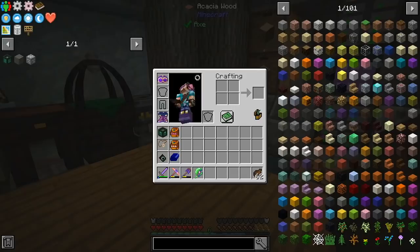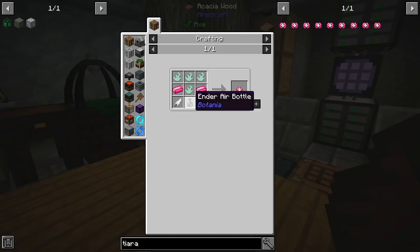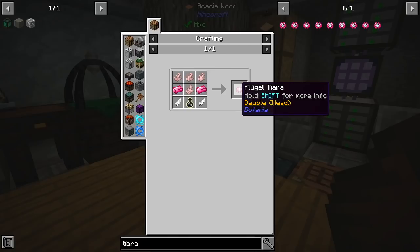I want to fight the Ender Dragon today, but I do not wish to have this fight without creative flight. There is a Flugel Tiara from Botania which requires four Gaia spirits and an ender air bottle. So if we fight the Guardian of Gaia and get the spirits, we can make the ender air bottle in the End and assemble the tiara there and have the fight with the Ender Dragon. So our first task is to fight the Guardian of Gaia.